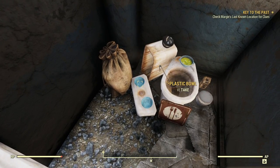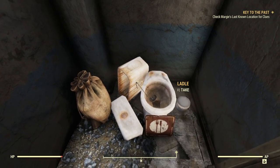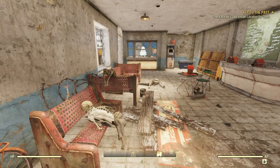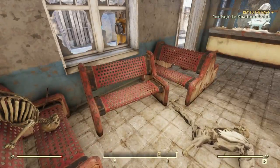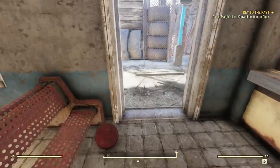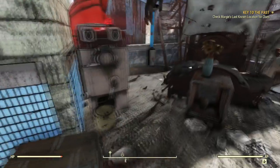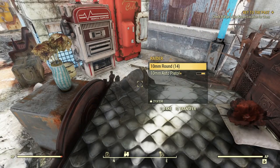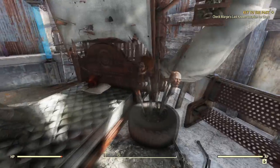Bunch of stuff in here — some silver plastic bowls that I can scrap, a vegetable medley soup, a silver bowl, all kinds of fun stuff. Not sure what that noise is. Let me pick up a few more things. If there's anything else I want to pick up in here, then we'll scrap them and get into our stash and take care of our inventory issues. A lot of junk out here. Somebody had a bed set up here, some ash rose on the pillow. There's a raider here with some ammo on him. What an interesting place.